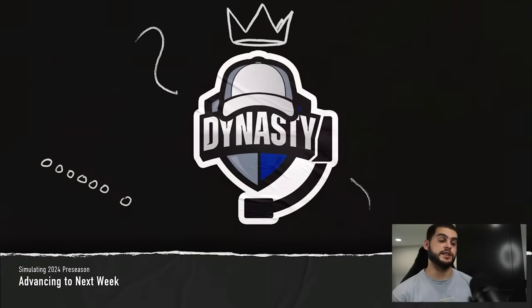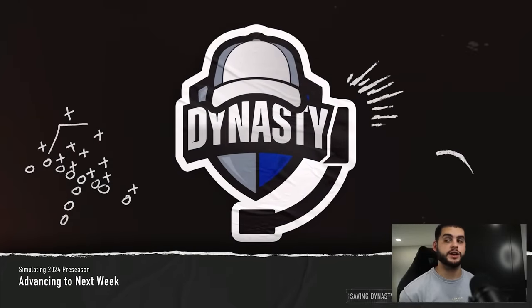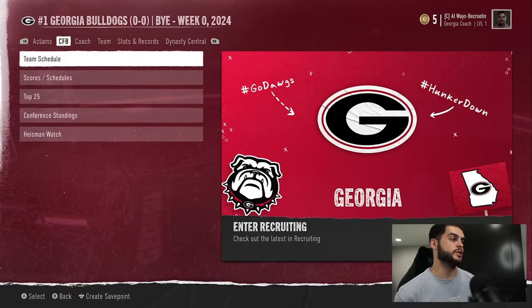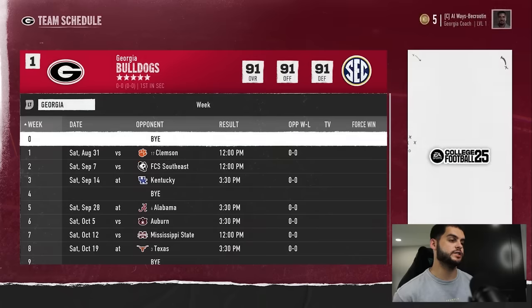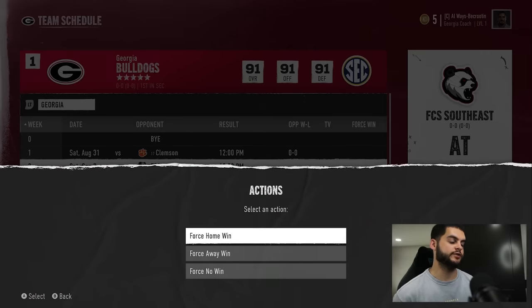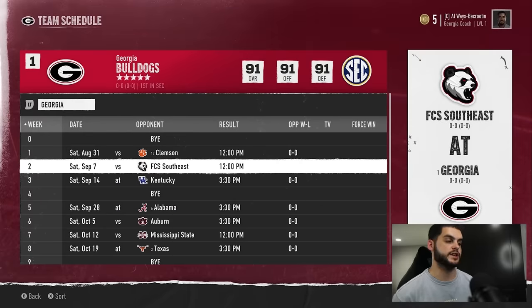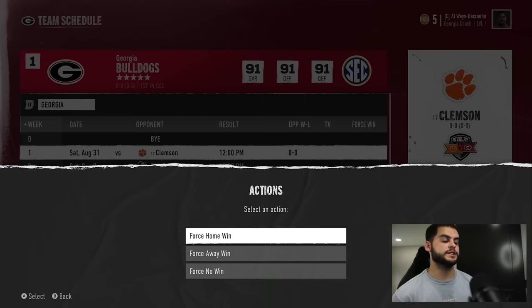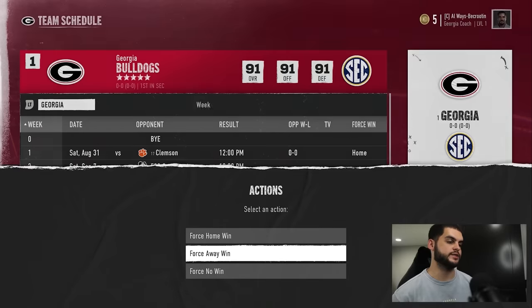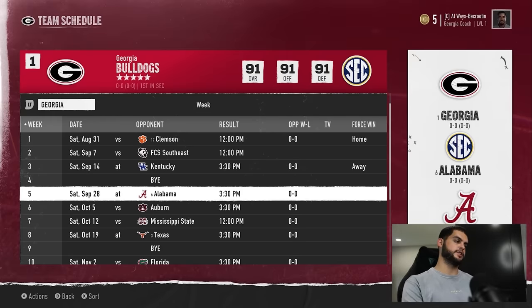You'll have to advance past the first week to see the finalized schedule, but at that point you can give yourself force wins — or force losses, though I wouldn't see why. Click on any game, click 'force action,' and for instance versus FCS Southeast at home you can force a home win; against Clemson at home, force a home win; Kentucky away, a force away win — and so on. This will make sure you go undefeated while simming and allow your coach to accrue points while getting players drafted and unlocking other tiers.